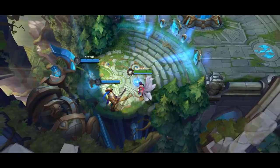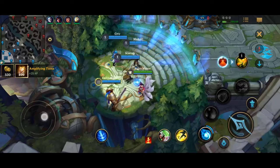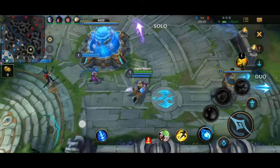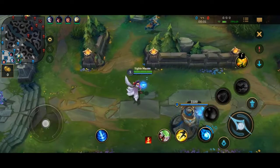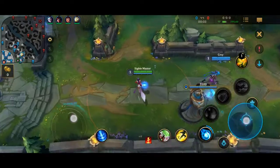Stuck on checking local files when starting Wild Rift — some players have reported experiencing this error when opening the game. There are several factors that can cause this problem. The most likely reason is that you might not have given access permission to the app, or it could be caused by corrupted cache data. Here's what you need to do to fix this problem.